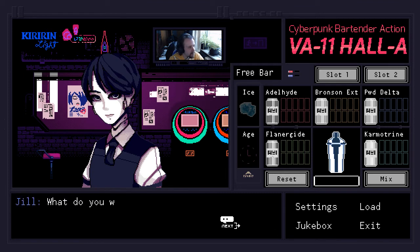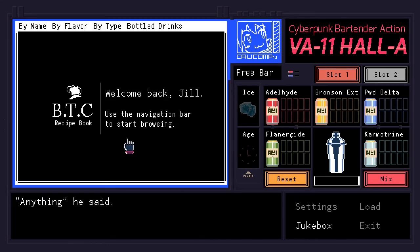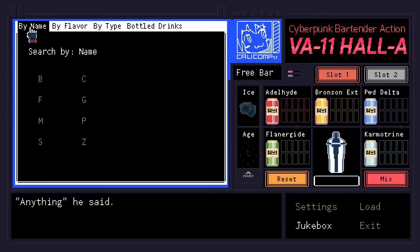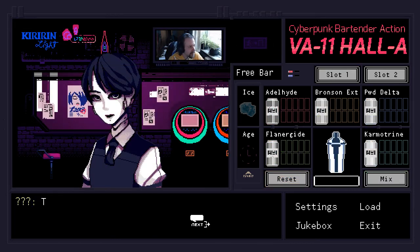Alright, one more drink before we wrap things up. 'What do you want?' 'No, I'm not picky — give me anything.' Of course. Anything, he says. That could be alcoholic, or it could just be a Crevice Spike that's non-alcoholic because I'm a responsible bartender and would never make him go and crash his car full of dogs. Not like I've done that in the past or anything? Certainly not. Here you are. Thanks.